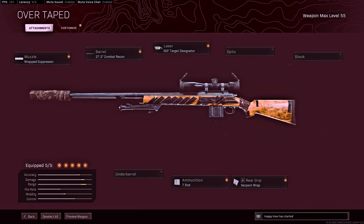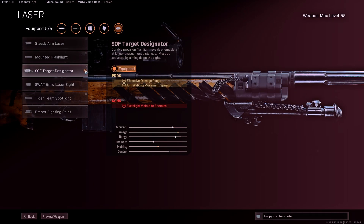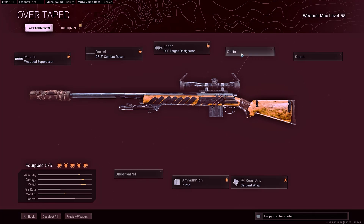That sway is what turns off a lot of players from running these weapons as meta. Obviously the Kar98 is going to be the best sniper in the game, and the HDR as well. But with these changes it's pretty good. I added the target designator laser to add effective damage range and aim walking movement speed, so I get a little mobility and increased range — this thing absolutely slaps with this set of attachments. If you want to swap in an optic you could swap it for the laser, or swap ammunition down to five-round if you prefer. But the wrap suppressor, combat recon barrel, and serpent wrap are your go-to for this meta loadout.